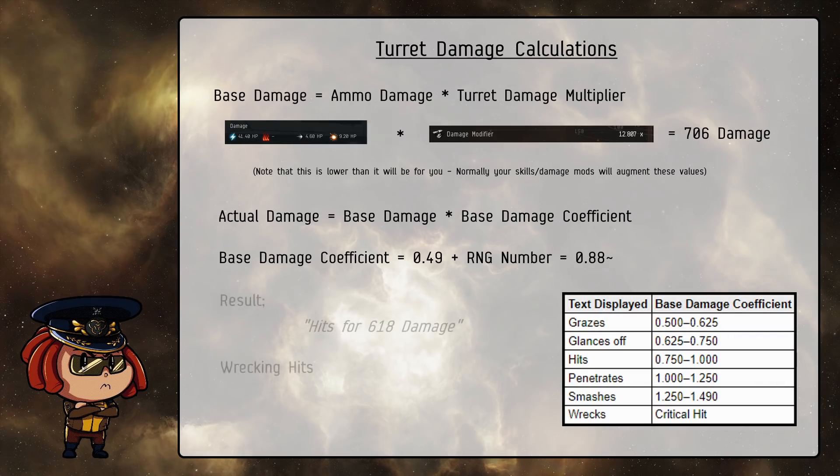In this case, the end result is that we'll get a message in our combat log that says "hits for 618 damage." The one exception to the base damage coefficient rule, however, are wrecking hits. Those happen if the RNG you get is below 0.01, and if that happens you'll actually deal 300% damage all of the time. In faster fights, wrecking shots can really change the pace of a fight, as they can quite often go through an entire ship's buffer.